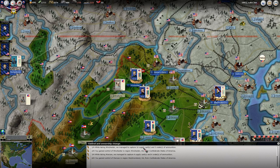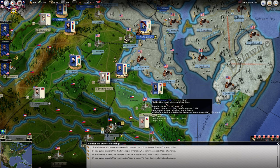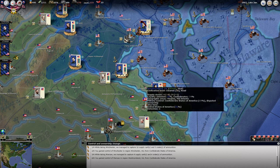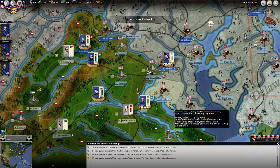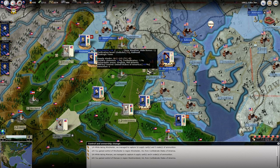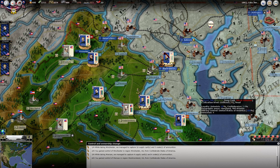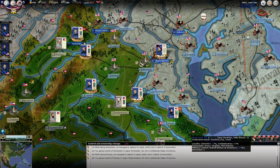While taking Winchester, we captured 14 supply carts and 13 crates of ammunition. We gained control there. We took Warsaw over here. I believe Winchester was a strategic town. So if we look in our objectives here, we're now up to 44 per turn that we're gaining from taking some of these. I think we're definitely going to need to pick up the pace a bit if we're going to overtake the Confederates. But that's kind of an 1862 thing — picking up the pace somewhat.